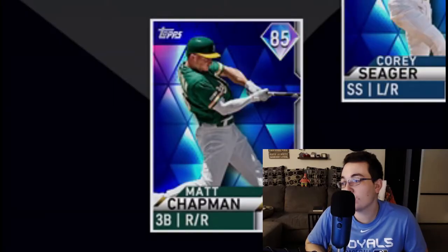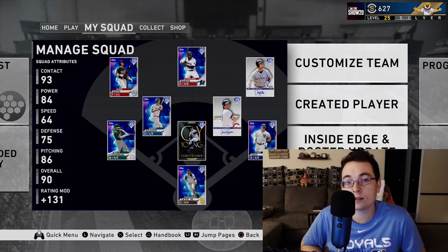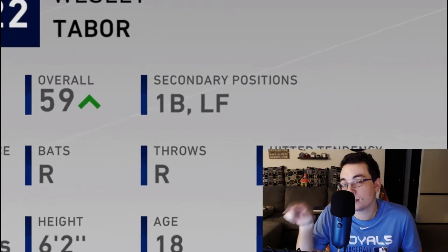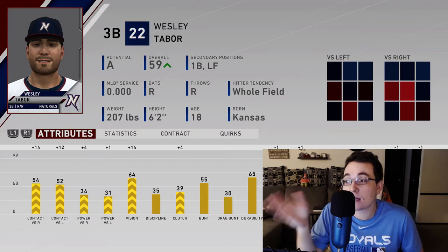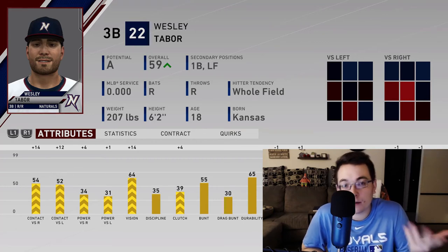What is going to be unique to MLB The Show 21 is that you'll be able to take that Road to The Show player and bring him over to this squad. So instead of Matt Chapman at third base, if I'm grinding my Road to The Show player, I can bring over my 99 Wesley Tabor and he can play third base. Another thing you couldn't do before: with your Road to The Show player you can see I have two secondary positions — first base and left field. When you originally create your Road to The Show player, you choose a primary position, and then you can add secondary positions. I was put at first base via the coach's decision, which is why it appears there.